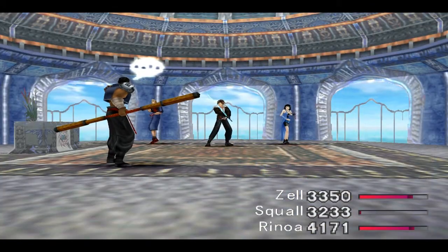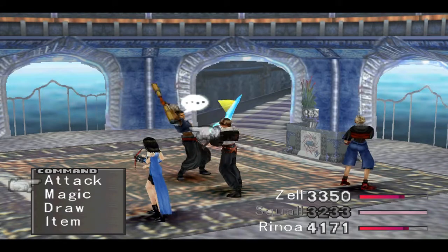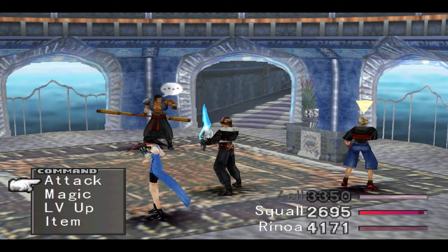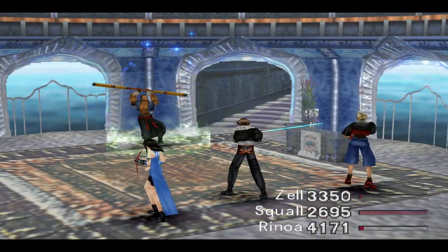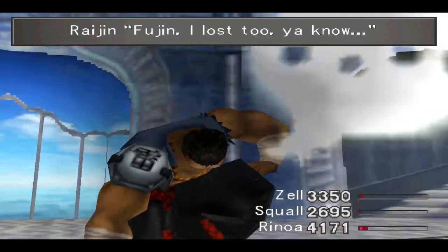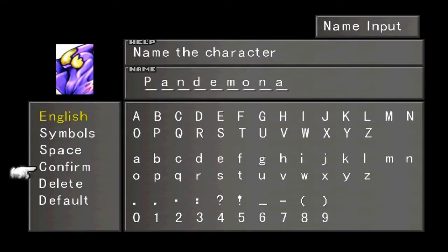Zell and Rinoa hitting Raijin once each should take care of him. Raijin hits us with his special for 500 damage. We keep pounding with physical attacks and finish the fight. For defeating Fujin and Raijin we get a Megalixir, a Strength Up, Combat King number two, and 20 AP. Carbuncle learns Status Defense Junction and we acquired Pandemona.